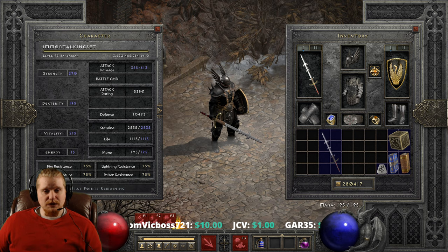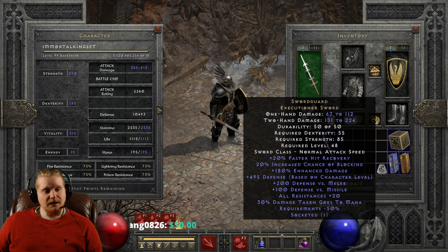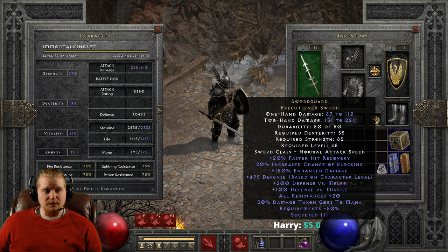Let's go over the statistics of this particular item. Right off the bat, we have a one-handed weapon damage of 67 to 112, and a two-handed weapon damage of 131 to 224. We're not going to focus on the two-handed weapon damage, because this weapon seems to be focused around a one-handed blocker. We have a dexterity requirement of 55 and a strength requirement of 85, which is not bad for level 48. It is not a particularly fast weapon, with a normal attack speed — keep that in mind.